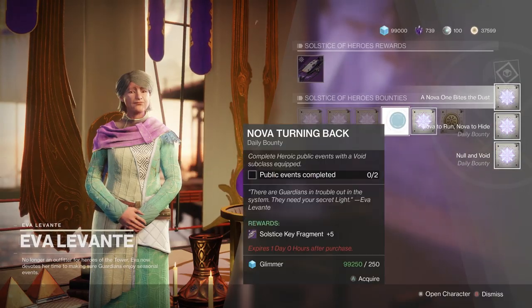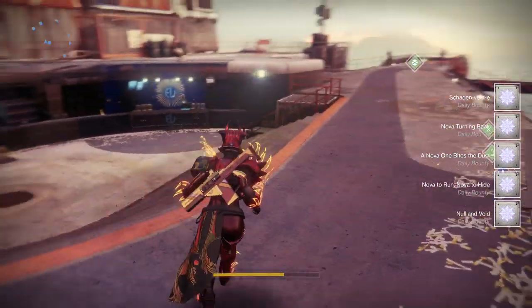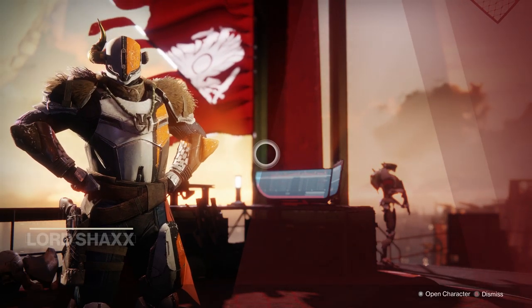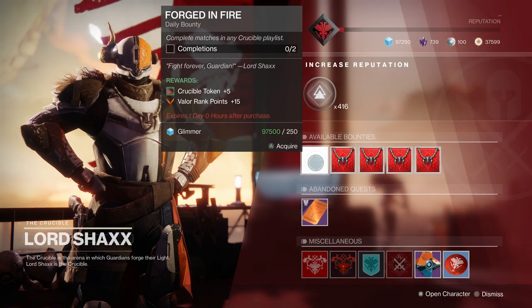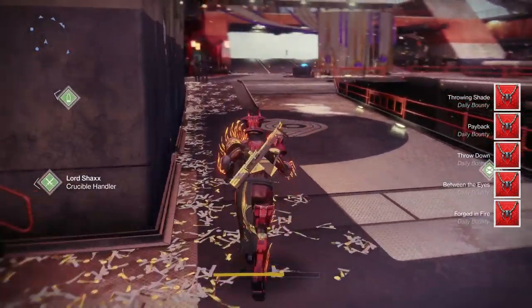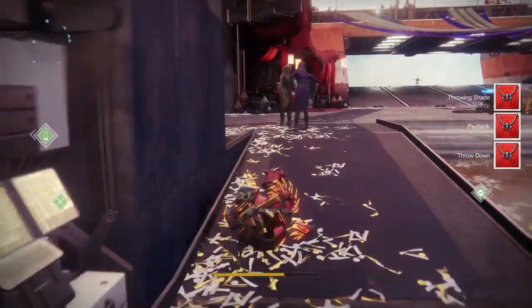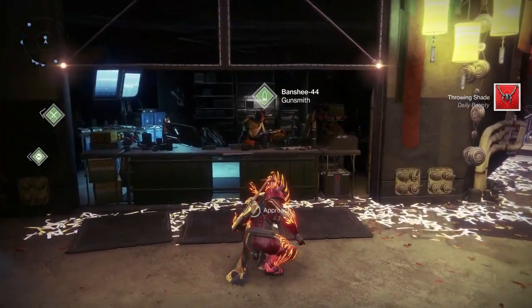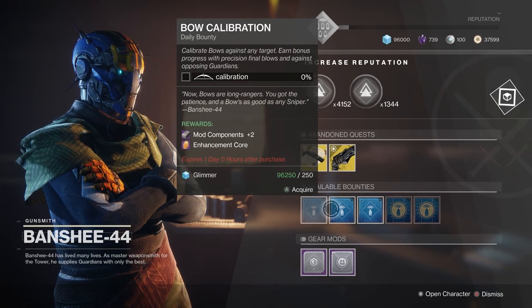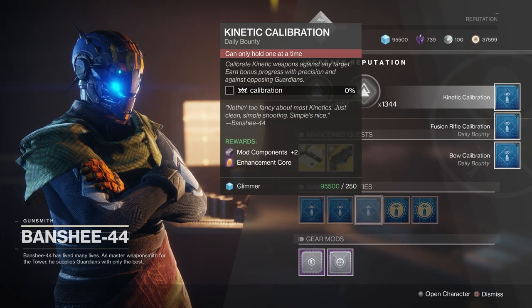The very first thing you should do before any objectives is pick up as many bounties as you possibly can. You'll need to save 50 bounties for the blue set, so hoard as many as you can before you get there. Pick up Strike bounties, Crucible bounties, Black Armory, Destination, Solstice, Eververse Tribute Hall, Gunsmith bounties — all of them. Pick up every possible bounty and start working on them before you get too far into the Solstice grind. You'll need them for later.